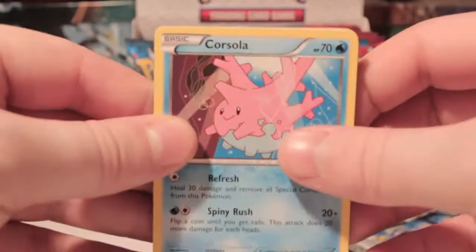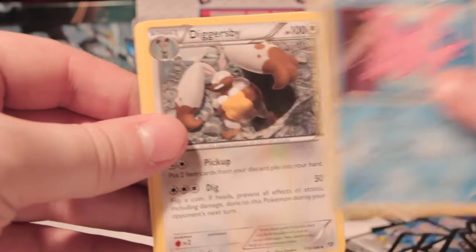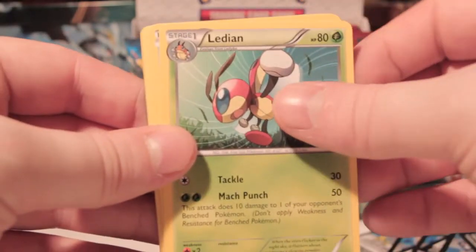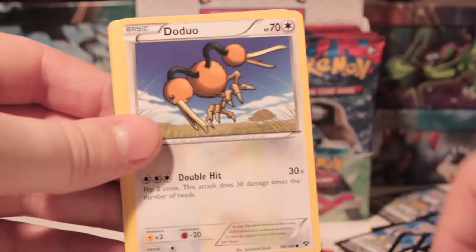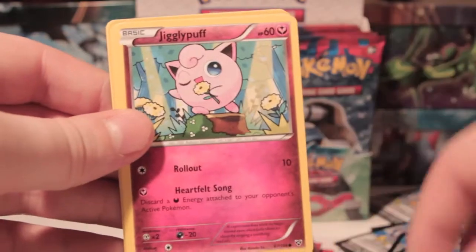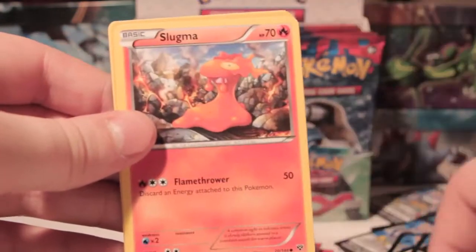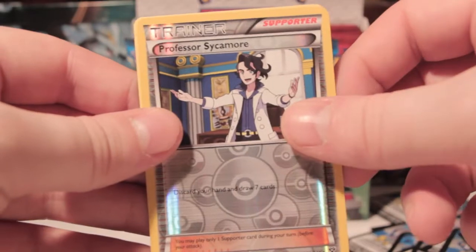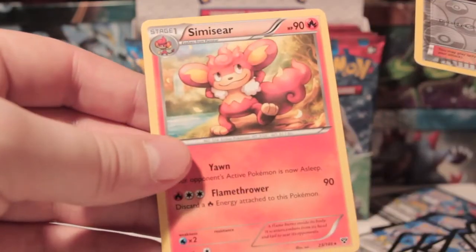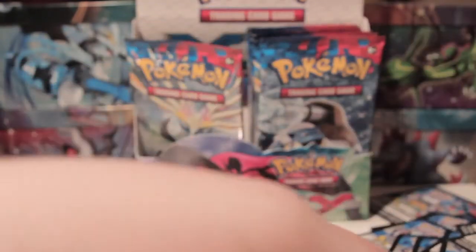Alright, so we've got Corsola, Diggersby though, Ledian, Staryu, Doduo, Pumpkaboo, Jigglypuff, Slugma, Reverse Professor Sycamore — always nice to have reverse trainers — and Simipour. Not even going to call them by their names. They're infuriating.